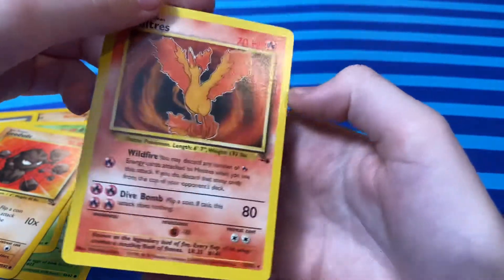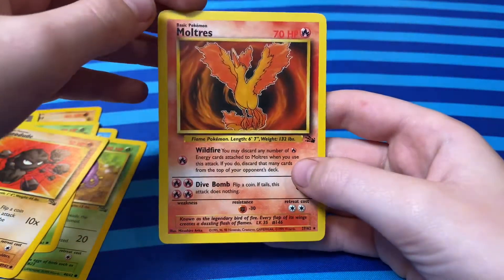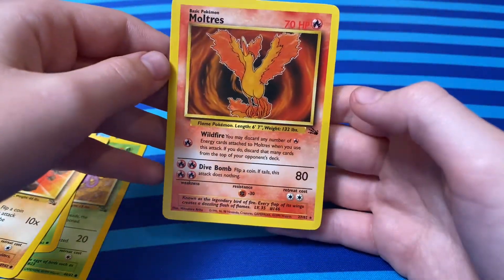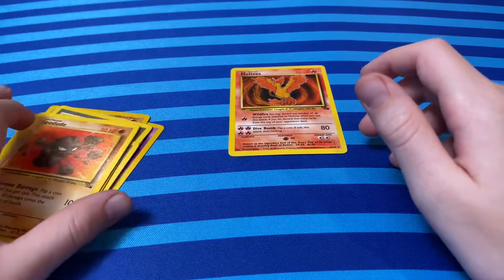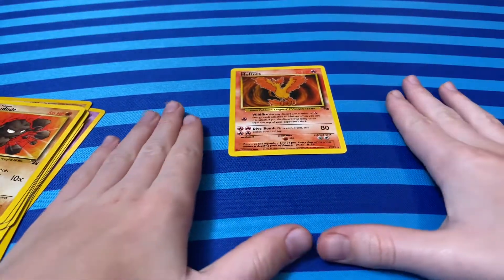Moltres. Oh, that's it — no holo. Wait, is that a holographic? Probably not. Well, anyway, we got a Moltres rare — not holo, just rare. Some commons and uncommons. But this is the card that we got.